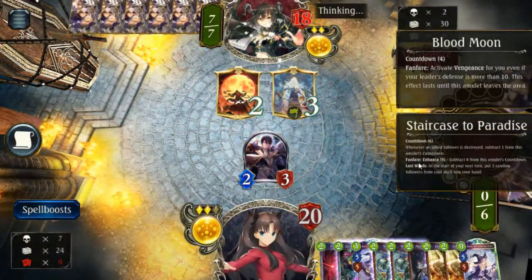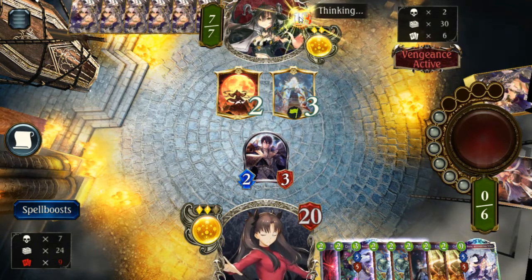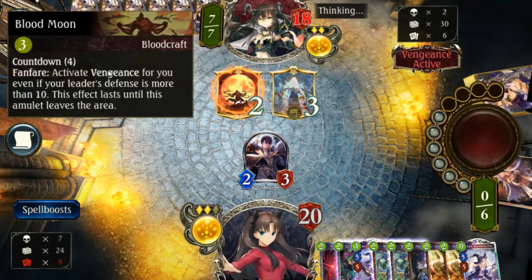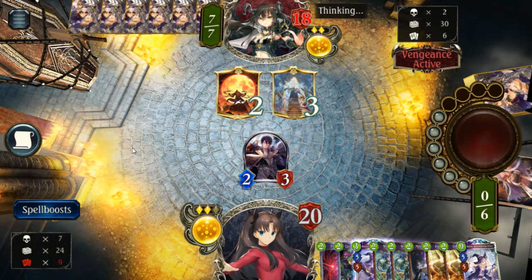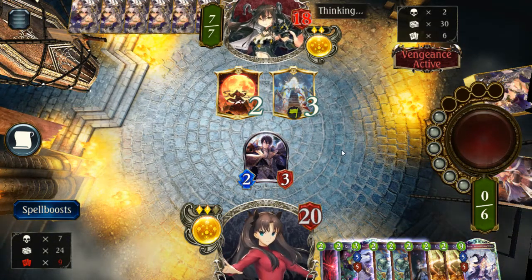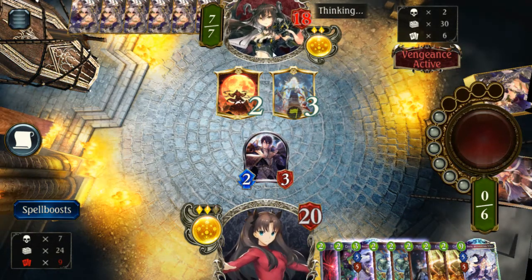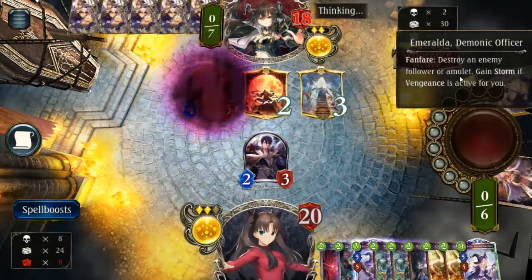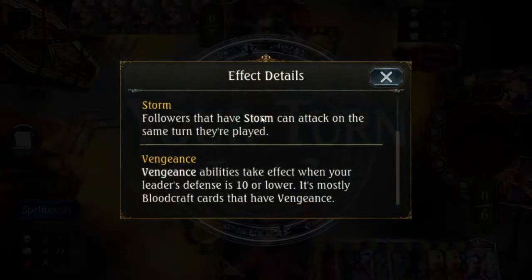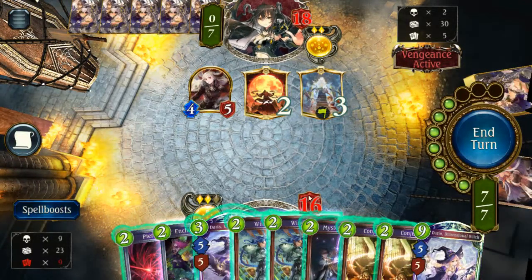This deck is Blood — with all the vampires — and it has Vengeance, which means normally when their health gets down to half, their cards have special vampire effects. But they've got Blood Moon out, which activates it even if their health is above 10. It's kind of similar to Hearthstone's Warlock but not quite. Cards in this class will reduce health, and another great thing about Shadowverse is you can just click a card to read it — what Storm does, and all this fancy stuff.